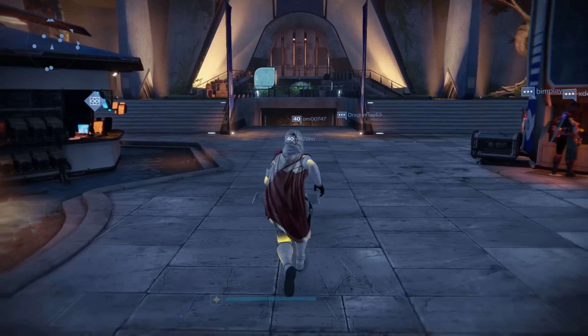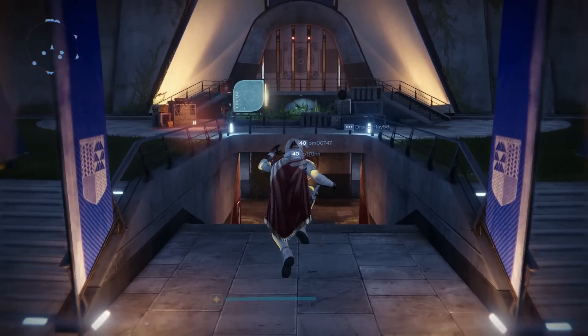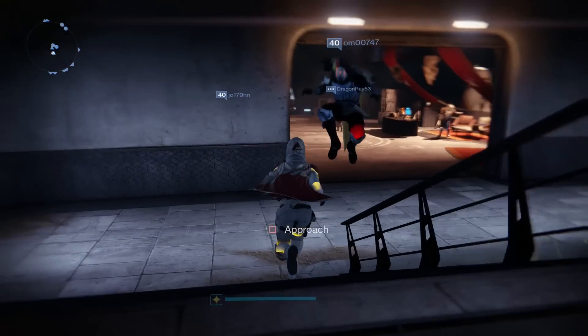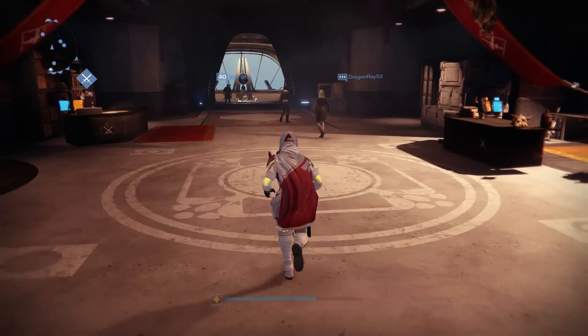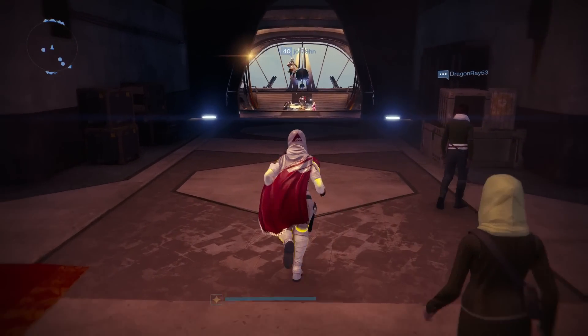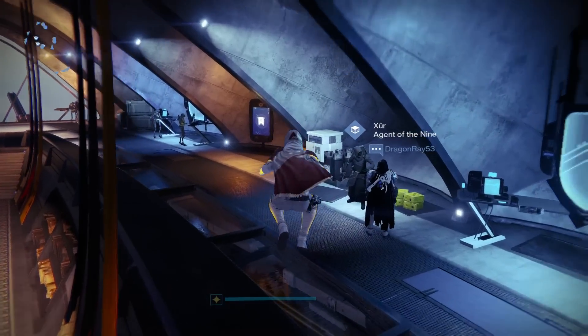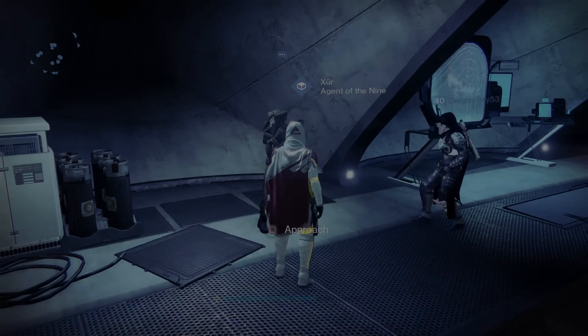Hey, what is going on everybody, it's Yonks. Today is Friday and that means Xur is here in the tower. I do not know what he has, but I do know where he is so let's go check him out. What did he bring us last week? I'm pretty sure he brought us the Red Death — can he possibly bring us another weapon this week? Let's find out.